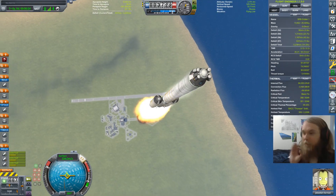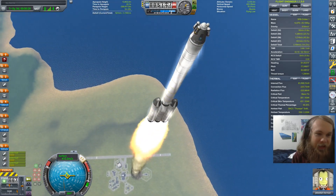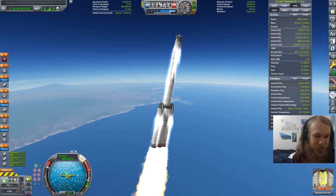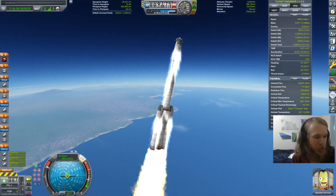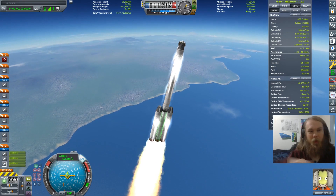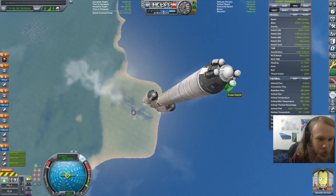This should be able to take us to orbit and hopefully back. Jeb may not survive that. The issue is we're not turning over fast enough. Actually, this is good, because we're going to run out of fuel - so we can coast until we're near our apoapsis, and then we can fire this big solid rocket booster in the middle.